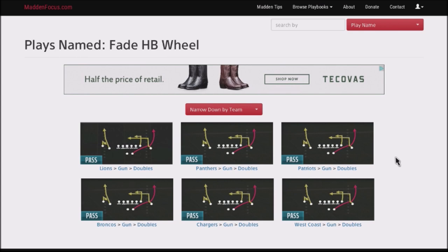You can't hot route into this type of stuff, and I discovered it just destroys cover two coverage. Cover two is one of the more popular, base coverages a lot of people use, and this will just make your tight end be wide open for an easy completion for 20 or 30 yards down the field.